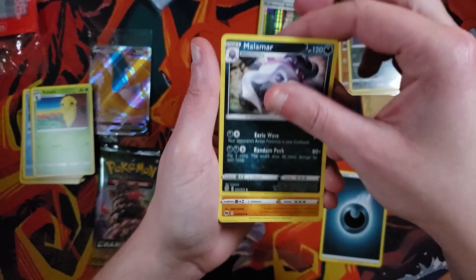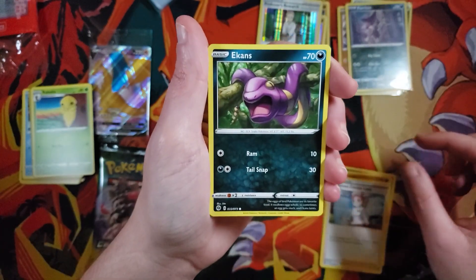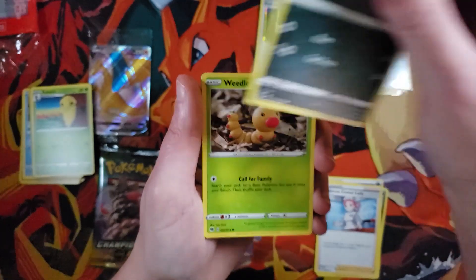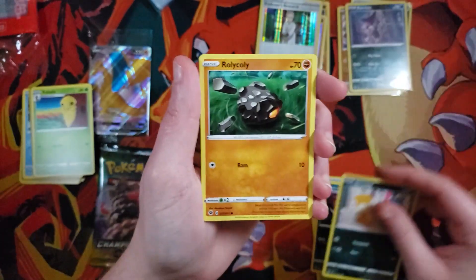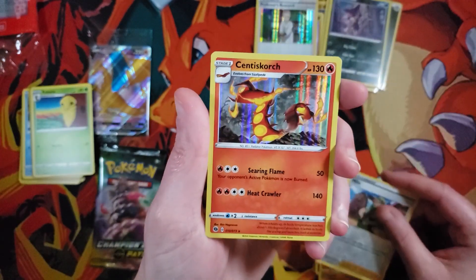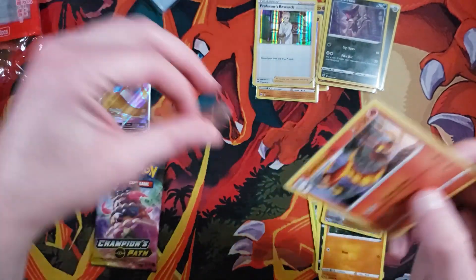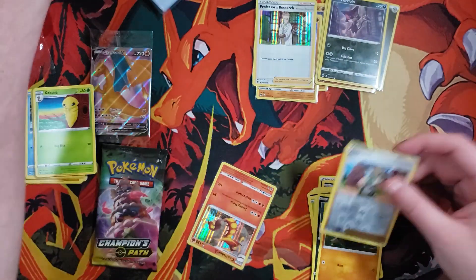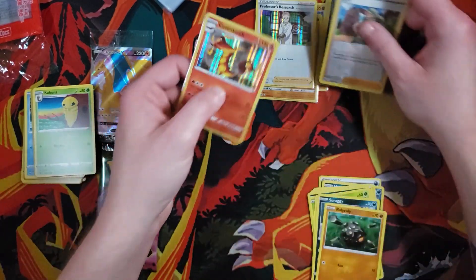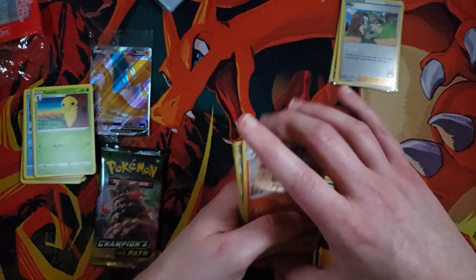We have a Darkness, a Malamar, Machoke — I choked on the word Machoke — Pokémon Center Lady, Ekans, Weedle, Galarian Linoone, Scraggy, Rolycoly. Our reverse is a Milo, and for our rare it is — Holographic Centiskorch. I'll take it; it's much better than a Lycanroc. I think I'm going to start selling the extras to complete my own collection.